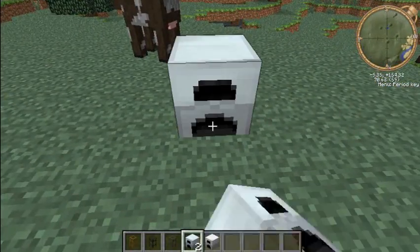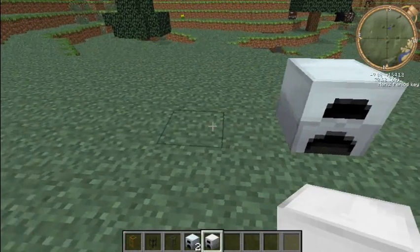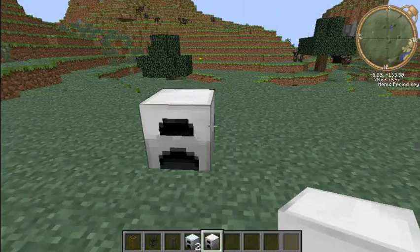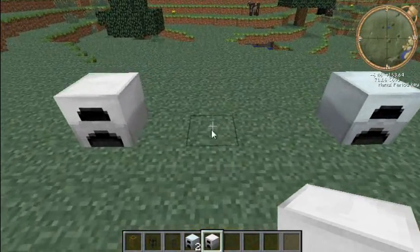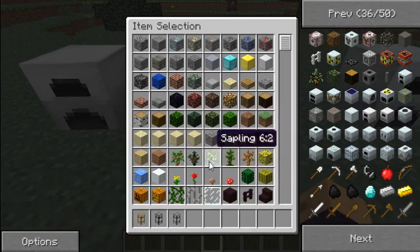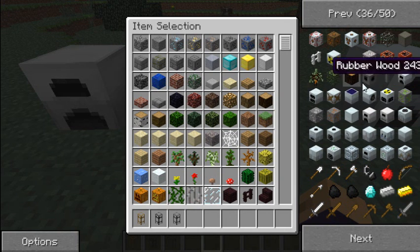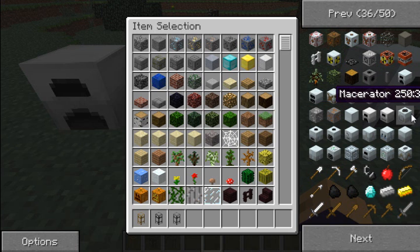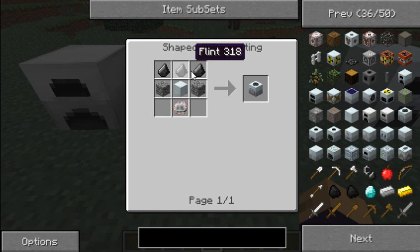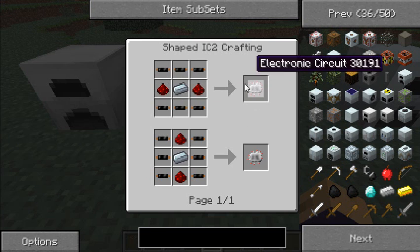I'm gonna put over this side - this is the generator - and this is where I'm gonna put the iron furnace, just there. Yours can be closer together but for the purpose of this video I'm gonna have them further apart. You also need a macerator. The macerator is made with three flint, cobblestone on each side, a machine block which I already showed you how to make, and an electric circuit which is made by copper cable.